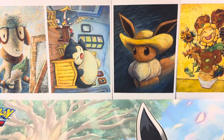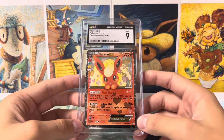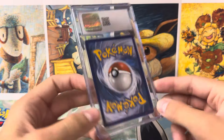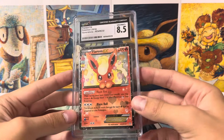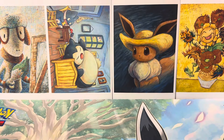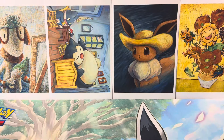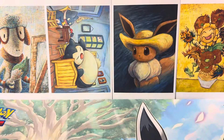Even if these get 9 grades, these cards do not have easy grading because the corners from the factory usually come dinged up. So even getting a 9 or an 8.5 increases the price a decent amount. Then we got a Mega Gardevoir EX in a 9.5. We got the Dialga Secret Rare from Phantom Forces graded Near Mint 8.5. Mega Gardevoir EX Pristine 10 — really good there.